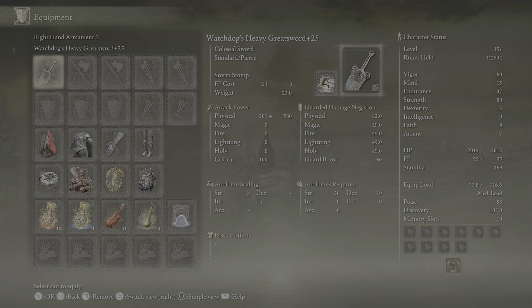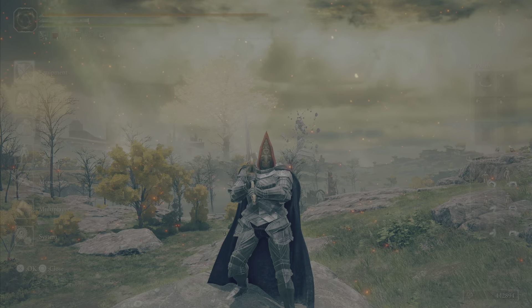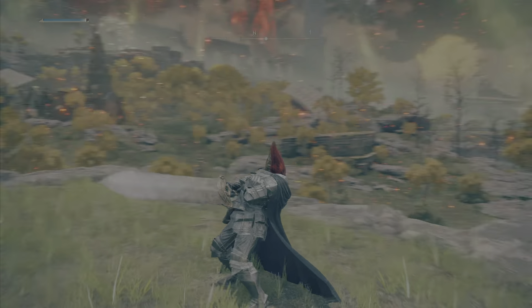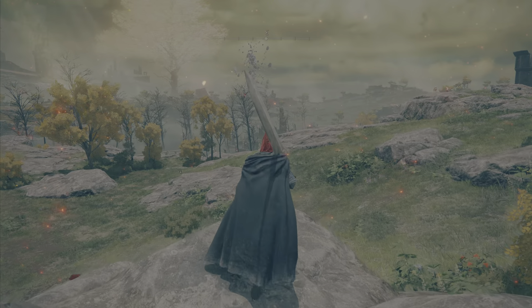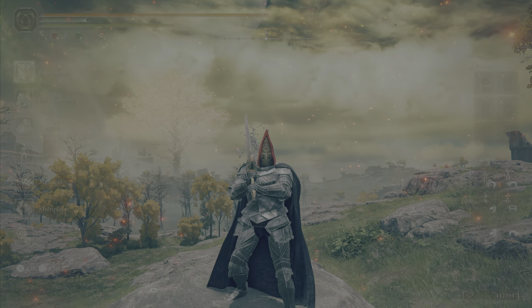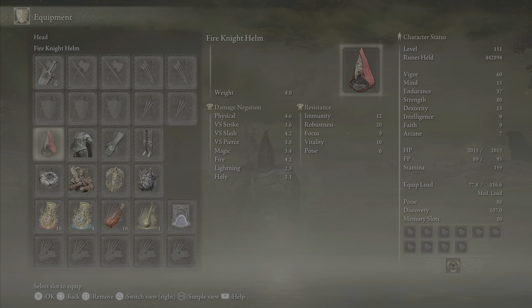The Storm Stomp itself doesn't really do any damage, but what it does allow is for you to true combo with the R1 with the sword straight away. All you have to do is Storm Stomp and then R1, and this will true combo — as long as you're not trading a hit with the enemy. If they don't have hyper armor, it will combo every time.